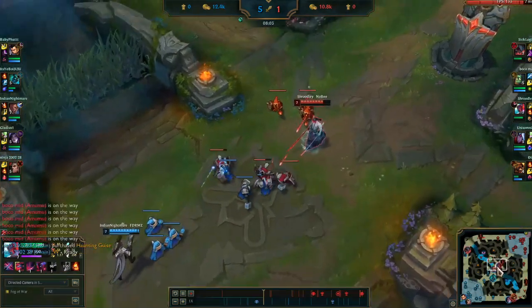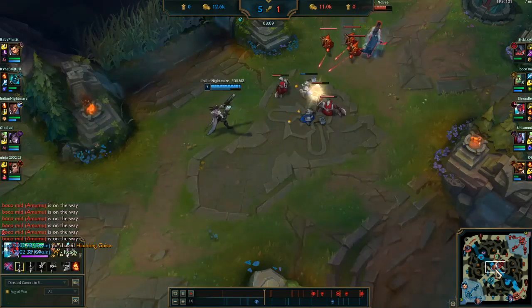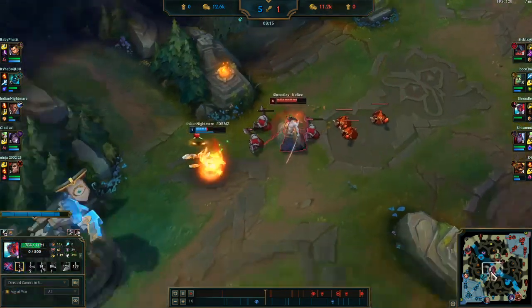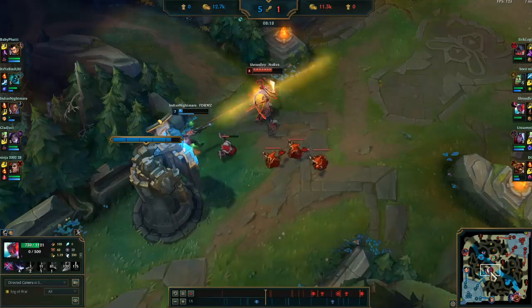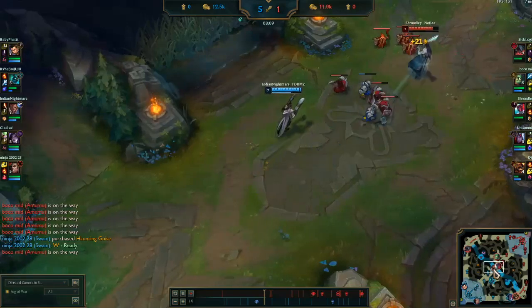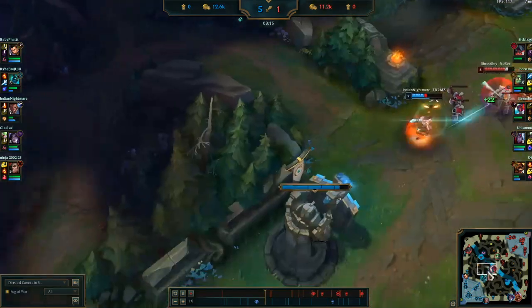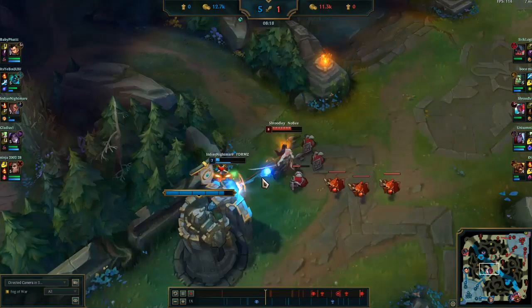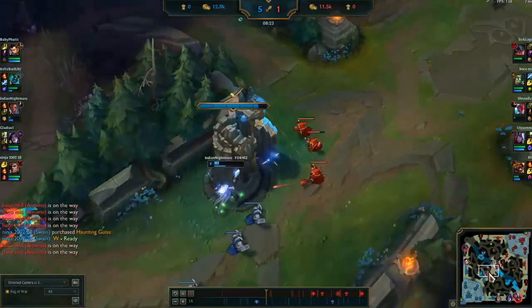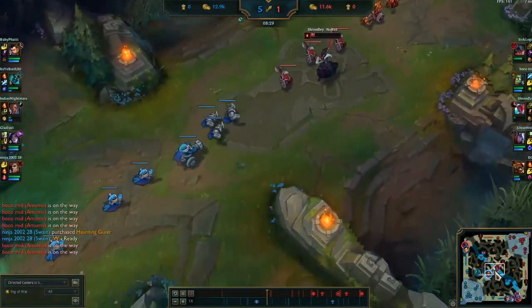I have my third Q again, he dashes away playing scared. I put pressure on him, get the third Q knockup, and go really aggressive with ignite. This is very important: I knock him up, he starts ulting, and my third Q knockup cancels his ultimate. So now he doesn't have an ult for next time we fight, and he has to back. I'm going to continue shoving the wave.